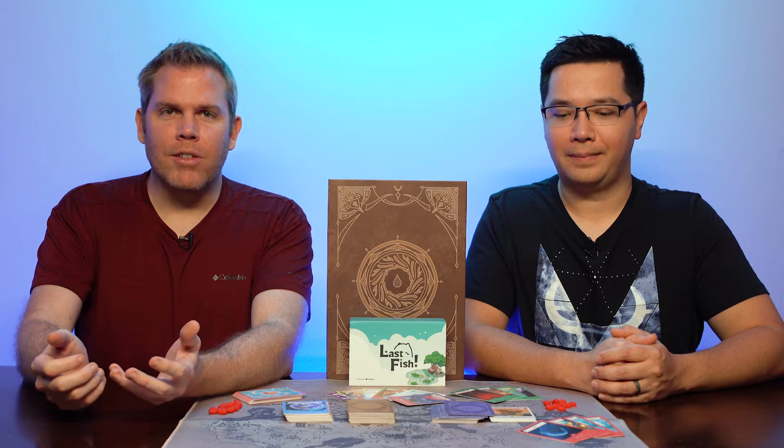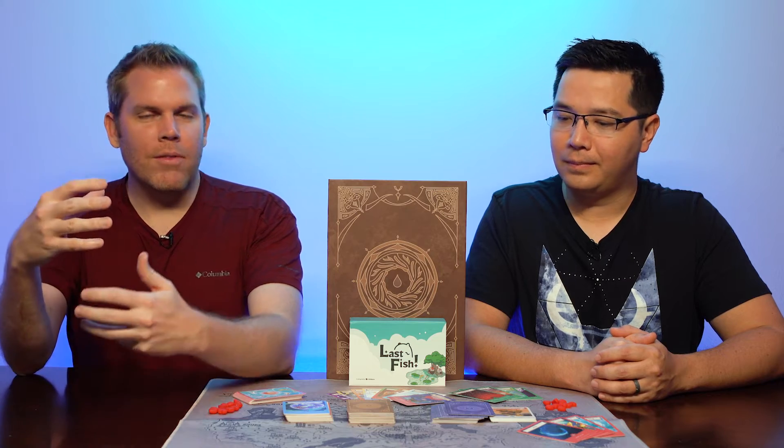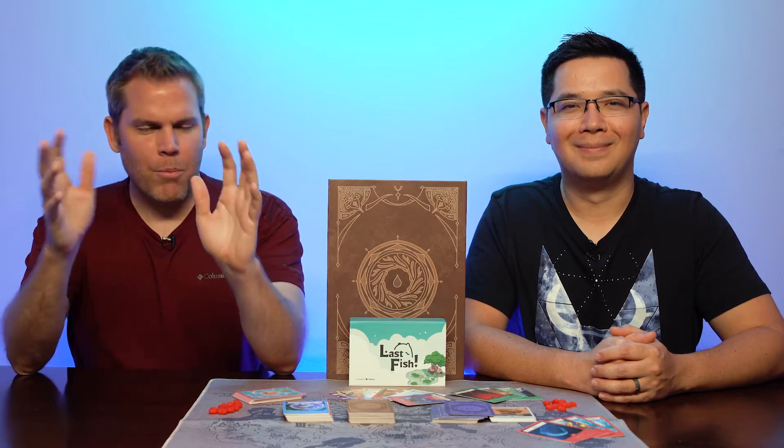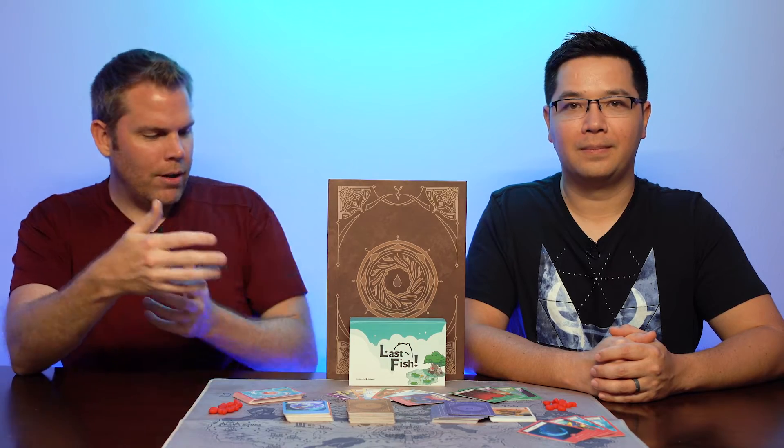Last Fish is a player elimination game, so if you've played other games of that genre, you could be well versed and ready to play. What's new is the world building — a world where a wizard came and turned catfish into half-catfish, half-hybrid magical creatures that are now battling each other. That's the world Last Fish is building. That's the world of Whiskers — that's what these creatures are called.